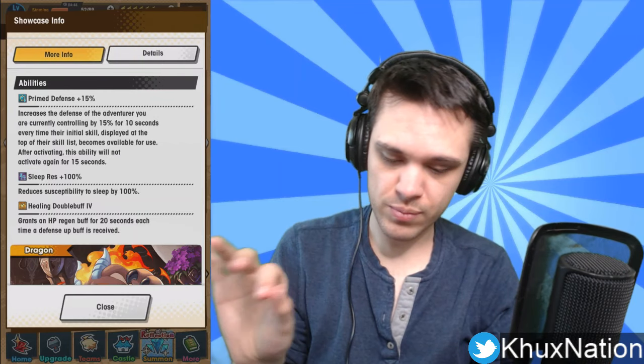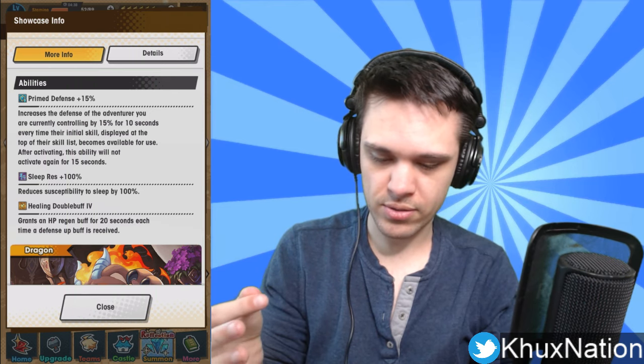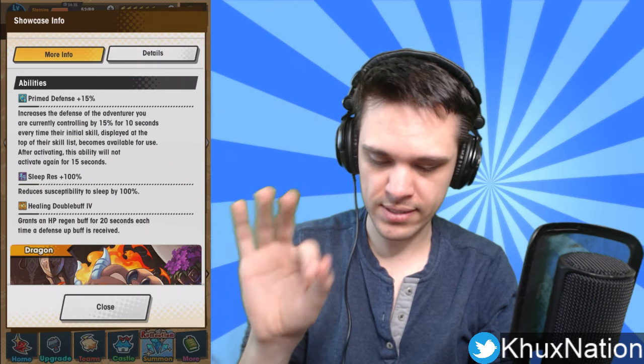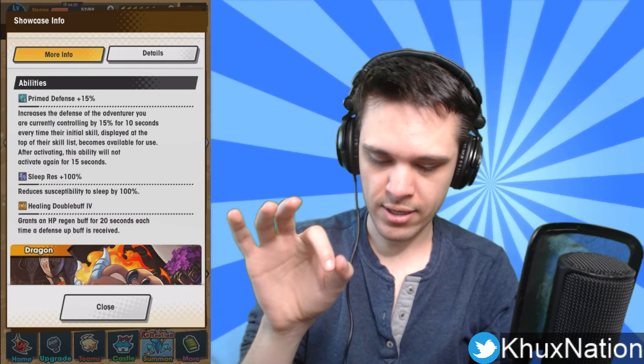Her co-ability increases strength of the entire team by 10%, which is decent. Her first passive ability is basically the same mechanic as Ramona's Prime Strength, except it increases the defense of the adventurer you are currently controlling by 15% for 10 seconds every time their initial skill becomes available — and will not activate again for 15 seconds. So Rena increases the defense of the character you're controlling when they activate their first ability, whereas Ramona increases their strength.